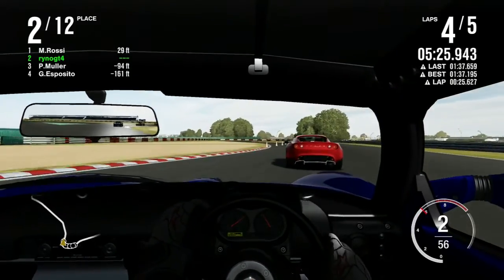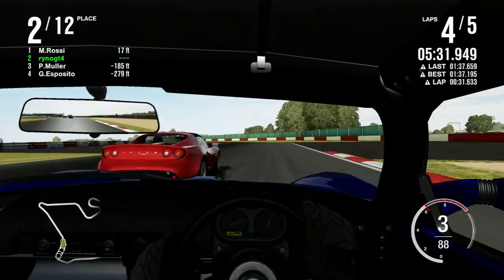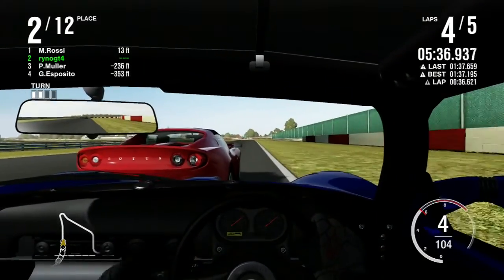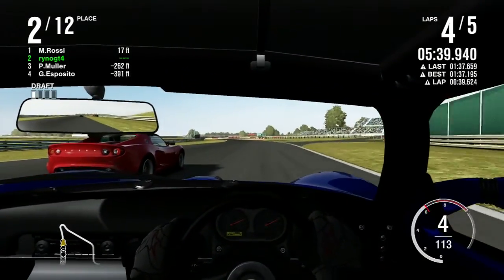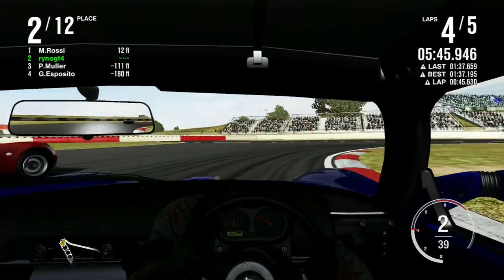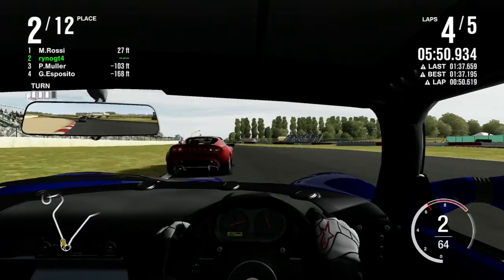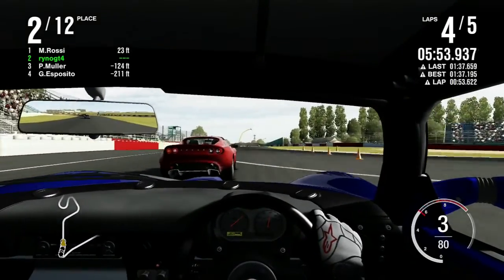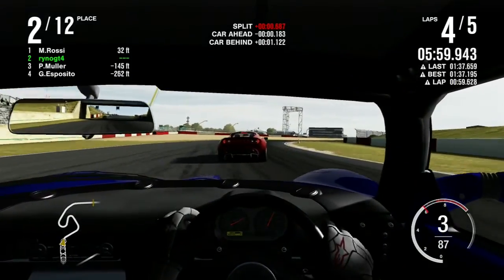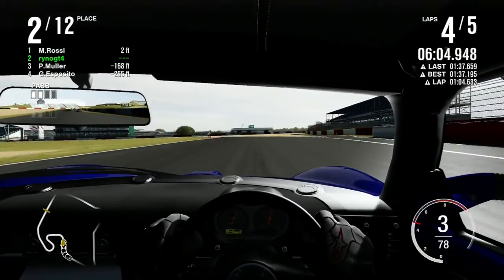Once again, exit speed — it's all about that exit speed. Right on Rossi's ass. I might be able to dive into the hairpin. Or I could just do that — that works too. We're going for a cautious dive. Not quite. I need to be very careful with this move so I don't destroy Rossi's ass with my face. That's exactly how I needed to do that.